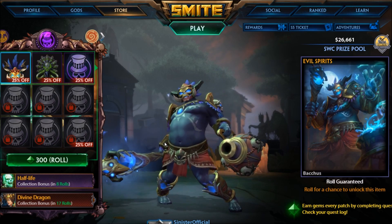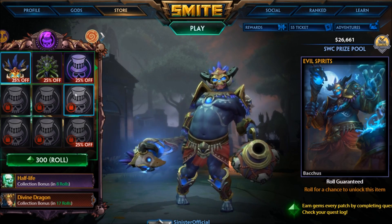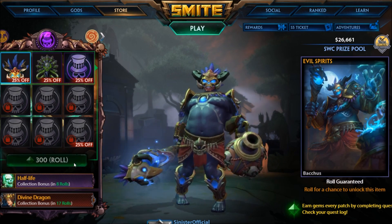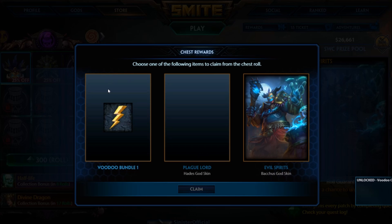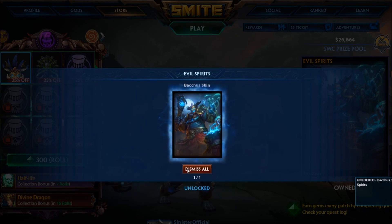Whenever you do roll it, it's going to give you a choice between three of the items on the board. We'll go ahead and roll it and I'll show you what I mean. Obviously there are only three items available, so those are the ones we get to pick from. Go ahead and get it, and there you go.